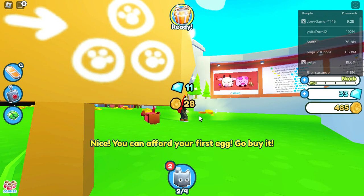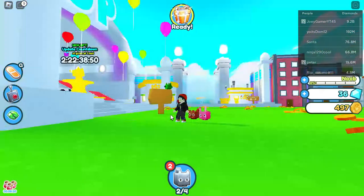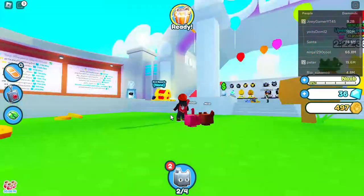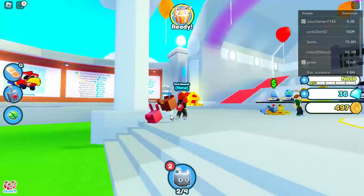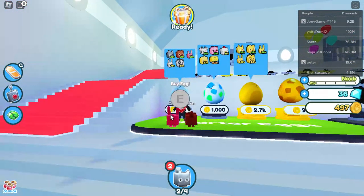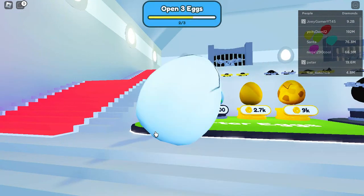I'm going to buy it after I get more coins. Nice — you can afford your first egg, go buy it. I already got my first egg — it's a cute little bunny. I like dogs better though, for my opinion. The dog! If there was no dog I would have bought the cat, and if there was no cat then there'd only be the bunny. I don't dislike cats — I love cats. Really amazing.